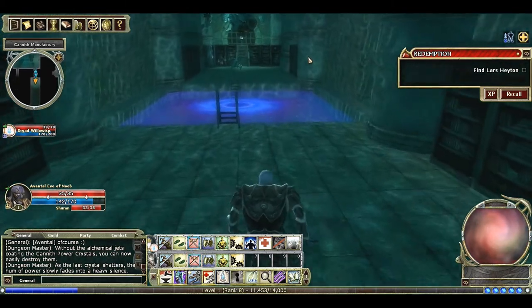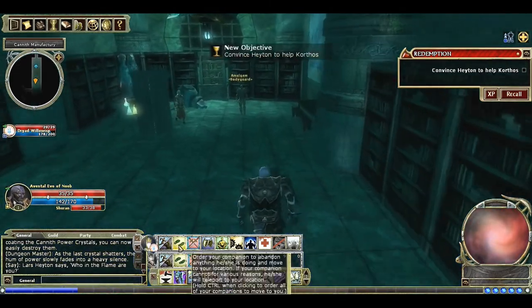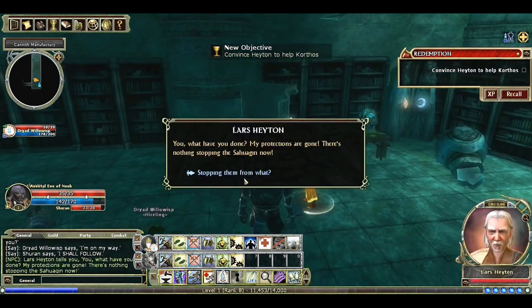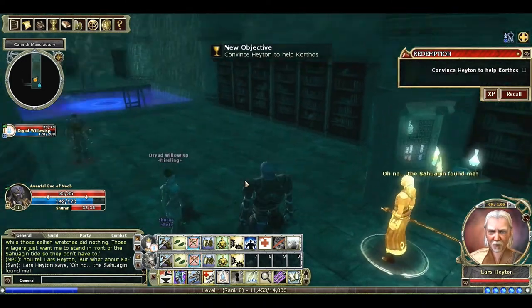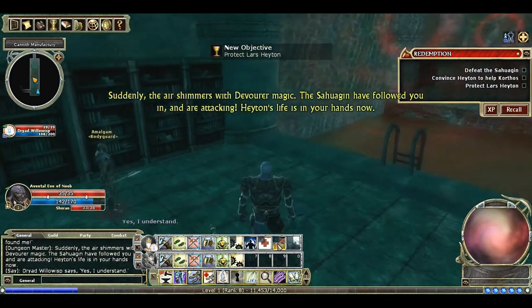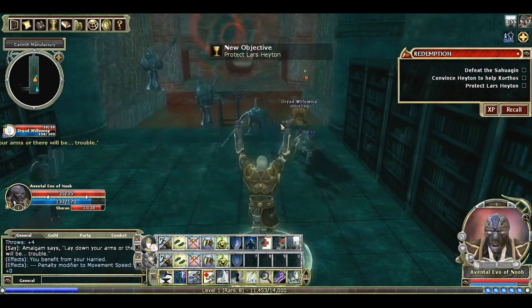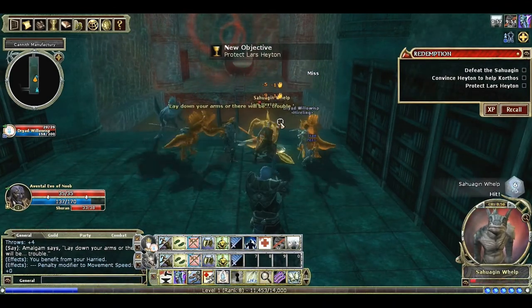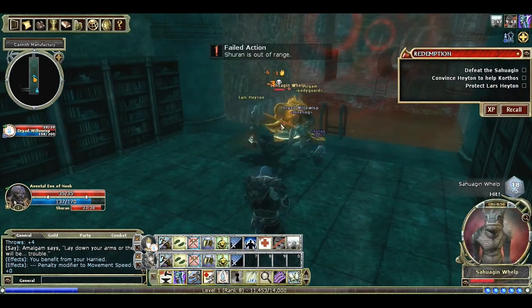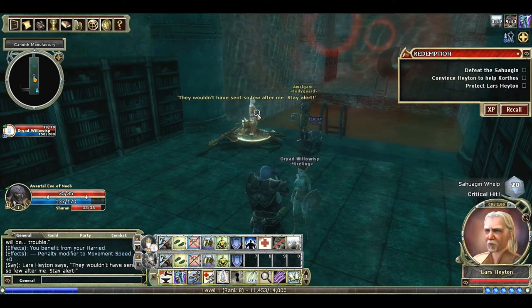We're moving on to the end of this quest. We're trying to protect Hayden, who is right back here. The Sahuagin — which we met in the first video — are going to put up a force field so we can't get out, and they're going to try to kill Hayden. One cool thing about having a cleric hireling for this quest is that the cleric can go around and heal Hayden, whereas if I was by myself he wouldn't be able to get healed.